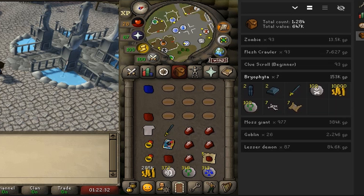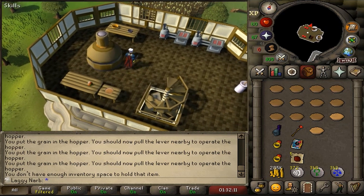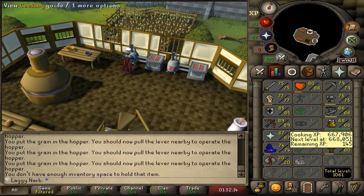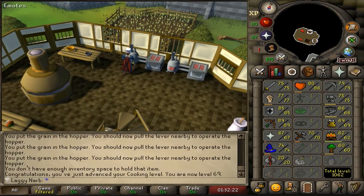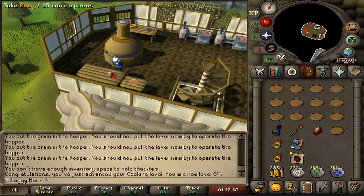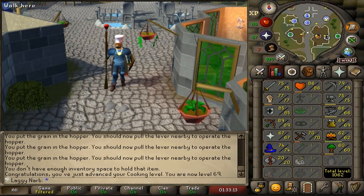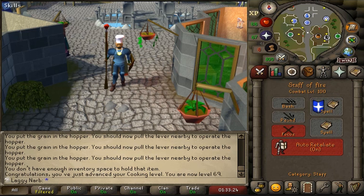Before I forget, let's see the rest of the drops from Bryophyta. I ended up getting two rune bars which I just high alched for some GP. I believe we are coming up on 69 cooking — I wanted to get this level before I ended the progress video because I was pretty close. That was a goal I set on the spot while cooking apple pies throughout the video. Thank you to everyone who stopped by to watch — I appreciate the awesome support you guys give this series and that is why I keep going.